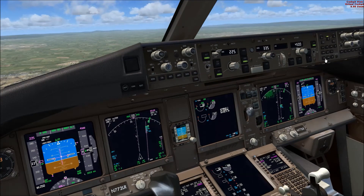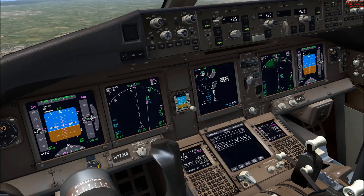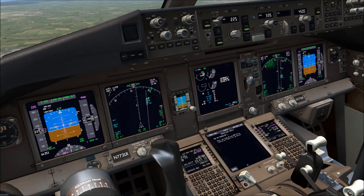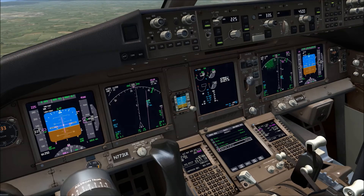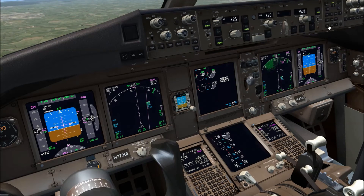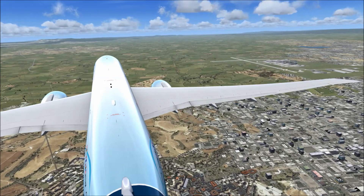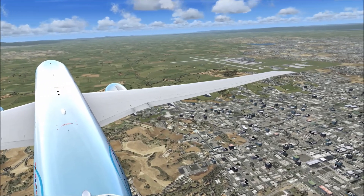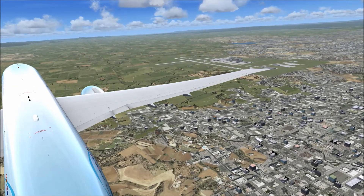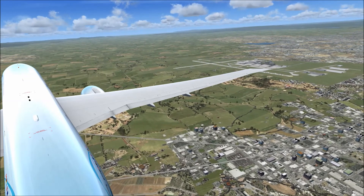Back to the normal checklist: descent checklist. Recall checked. Notes: flaps 20, VREF 20, go-around flaps 5 — notes checked. Autobrake 2. Landing data and approach briefings complete. Descent checklist complete. Approach checklist: altimeters set, approach checklist complete. We're on heading 335, abeam the airport, and will turn for right base runway 16 in about 15 miles. I'll pause once more and come back once established on the ILS.